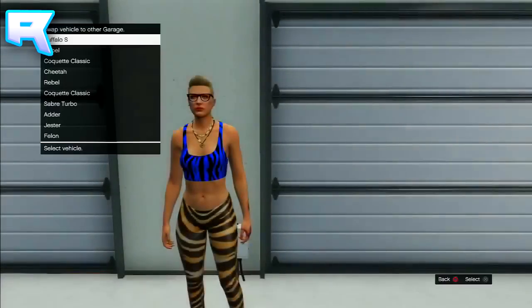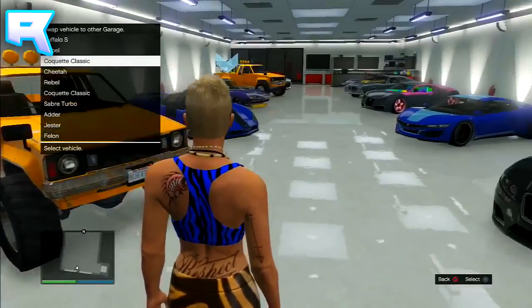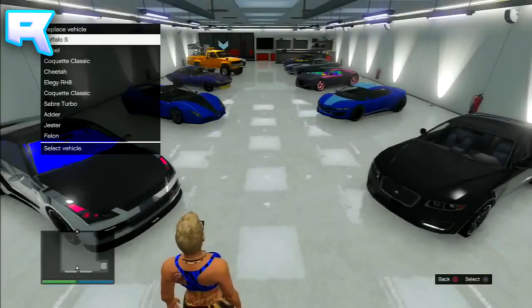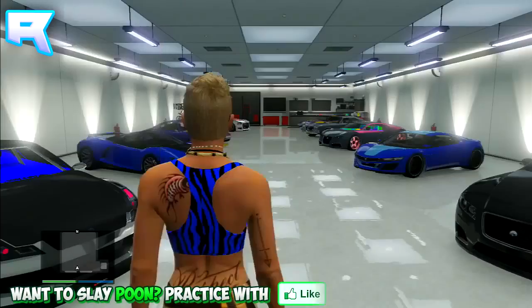Once you guys back out, it's going to ask you to replace any random vehicle — so replace a car that you don't care about. Once you replace that car, it's going to put the Elegy in there. Then once you leave your garage, you will find a duplicated version sitting outside right in the driveway. Get back into that duplicated vehicle and drive it back into the garage you just came from, and replace one more vehicle one more time. And as you can see, I just duplicated my Elegy.